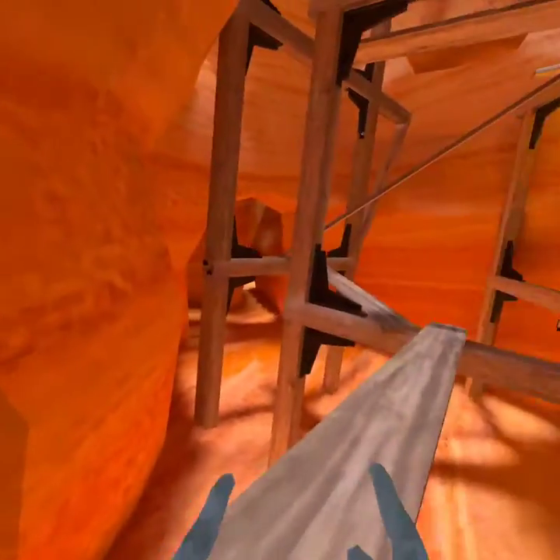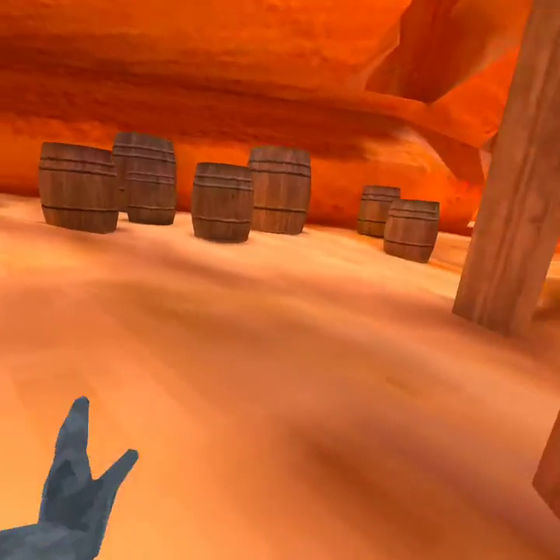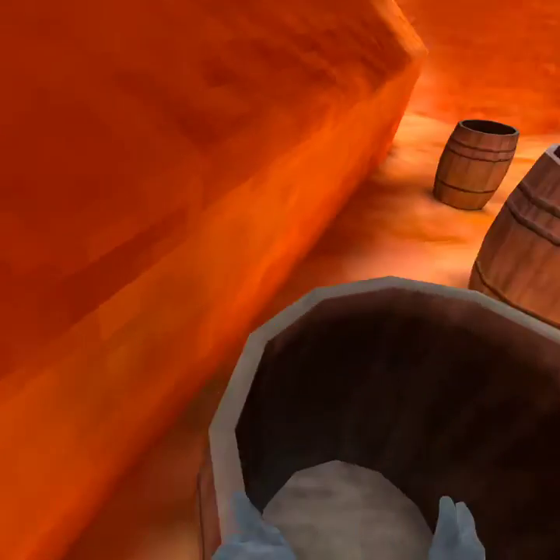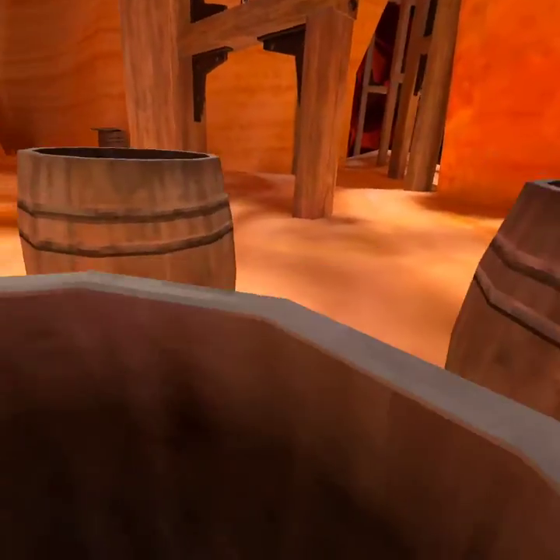They end over here and they end over here. Over here you'll also notice these barrels — there's not really anything special about them, but if you bind your spinning and spin in these barrels, you can get flung out.